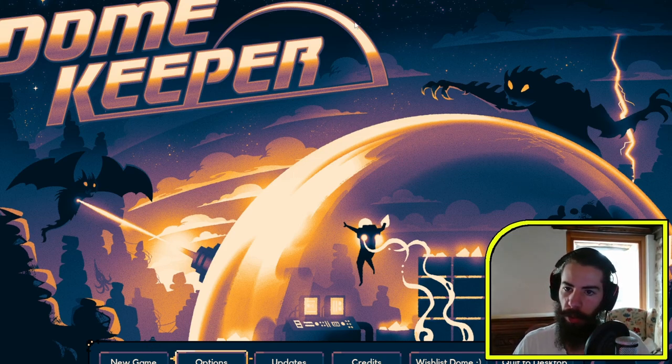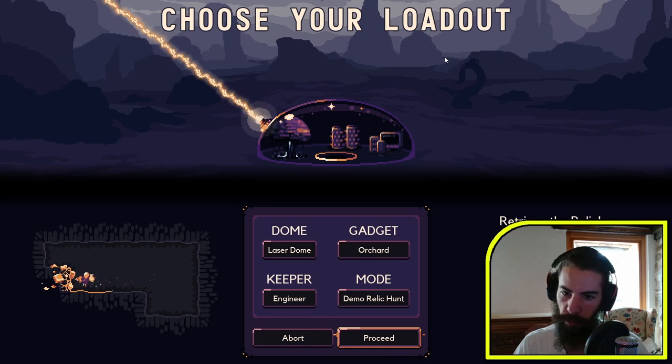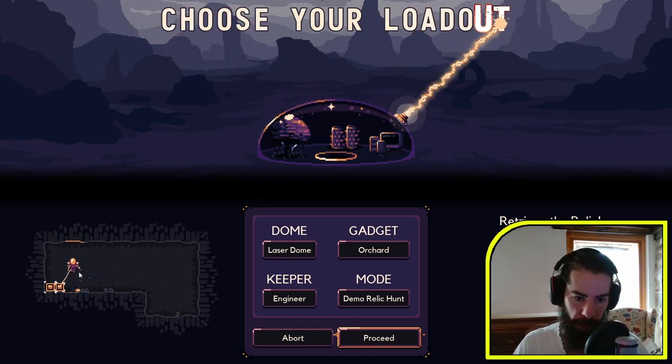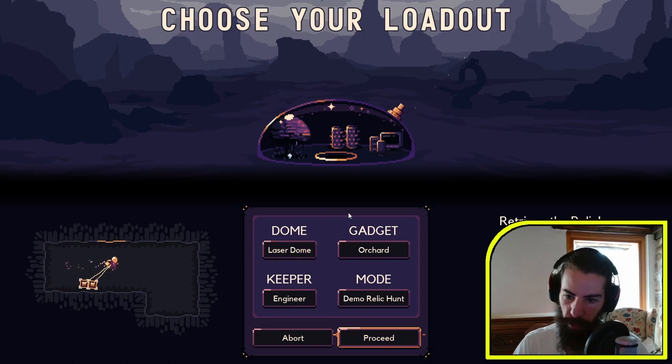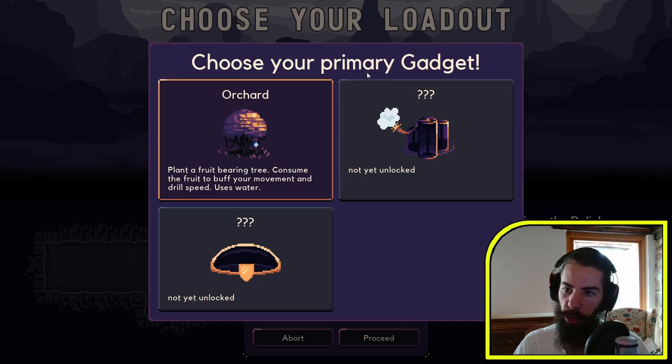It is in pre-alpha demo right now so we don't have everything, but let's take a look. So this is what I mean — you have first the dome which has to defend against stuff. Laser dome is not available in the demo. This is also my first video with the camera, by the way. If you feel like maybe I should put it somewhere else, let me know. For now I'll put it here on the bottom right, but we'll see in the future.